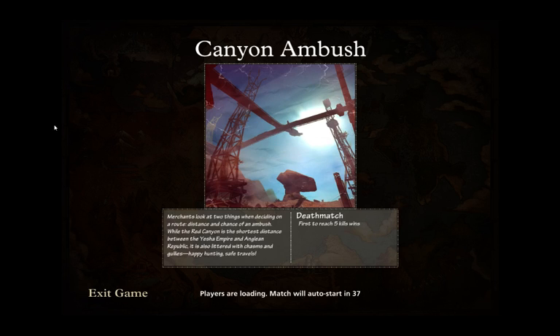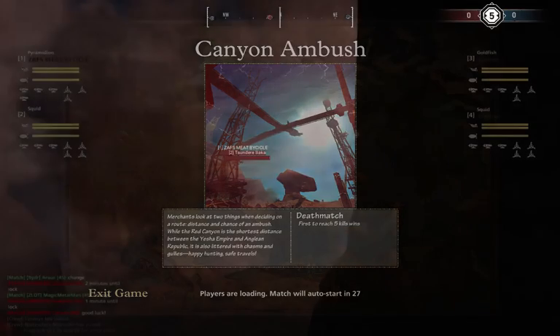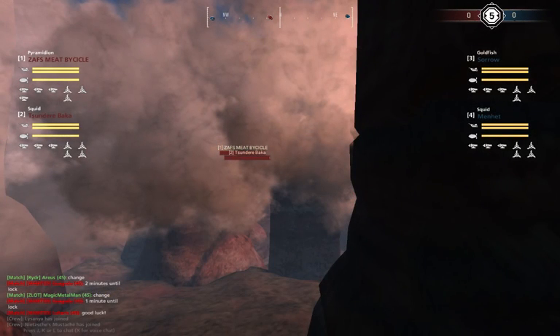Canyon Ambush, of course, is featured in a canyon with lots of places to ambush. Shocking, I know, right? It's a very good map. I love this map. It's a community favorite for close range. Lots of places to ambush. Short range and mid range are typically king on this map.